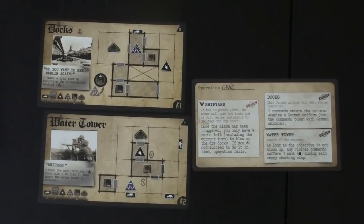We completed the Shipyard! A nice cinematic touch: if you flip over the scenario cards, you get awesome artwork showing what you've done — you can see the dry docks we exploded. For the next two terrains in Operation Grail, we'll be taking on the Docks and the Water Tower. For the Docks, it's best to send only one commando so as not to immediately trip the alarm — his goal is to rescue an admiral and escort him to an exit. The other two commandos will tackle the Water Tower, moving an anti-tank gun across the map to take out a sniper in the tower. I'd like your help deciding which commando to send solo to the Docks, so leave your suggestion in the comments below!